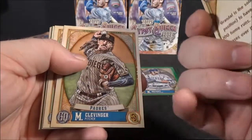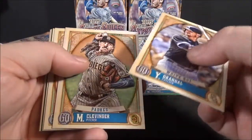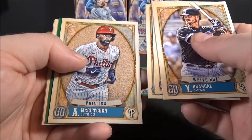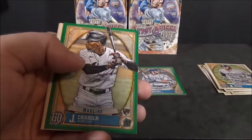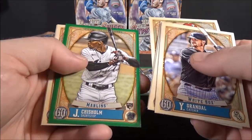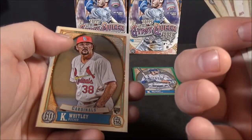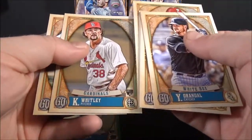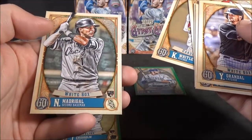Yasmani Grandal. Mike Clevenger. J.D. Martinez. Andrew McCutcheon. Jazz Chisholm green rookie — that's pretty cool. Whitley rookie. And Nick Madrigal rookie.